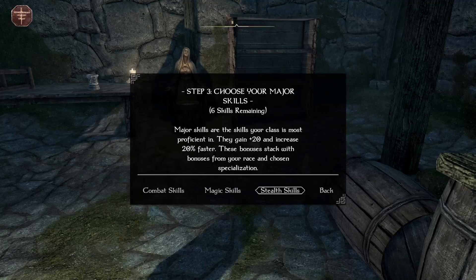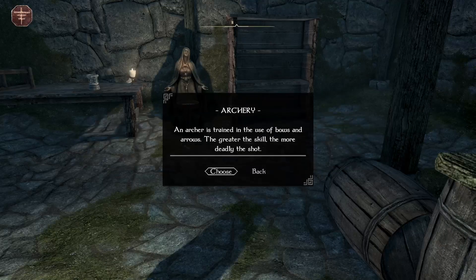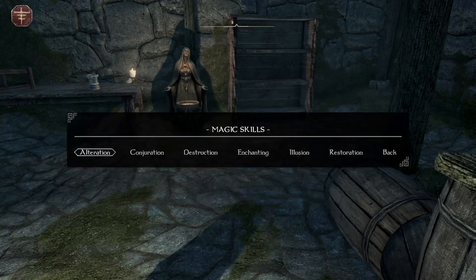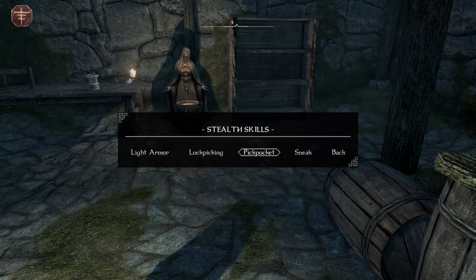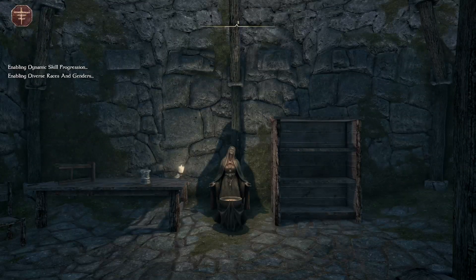Six skills remaining. Let's go to combat — do archery, choose that one. We're going to choose a one-handed weapon as well. Magic — we're going to do enchanting. Stealth — we're going to do alchemy. Two more left: we're going to do speech and light armor. Sweet, stuff is kicking off, all the mods are kicking in.